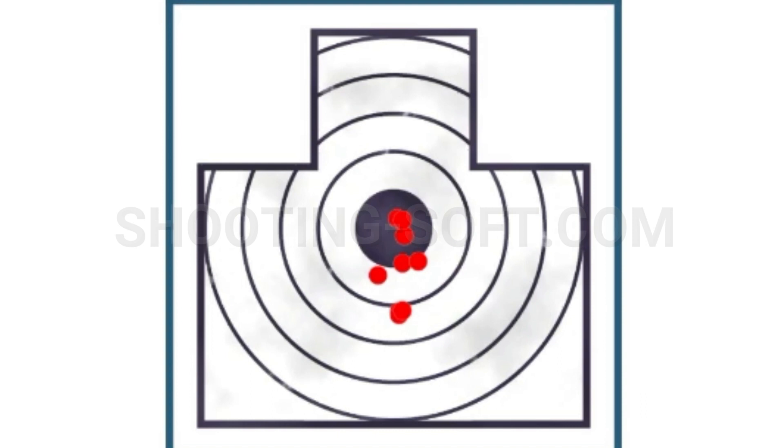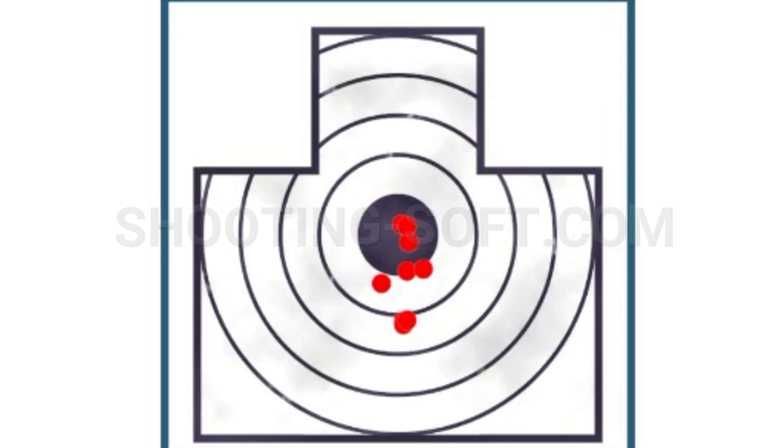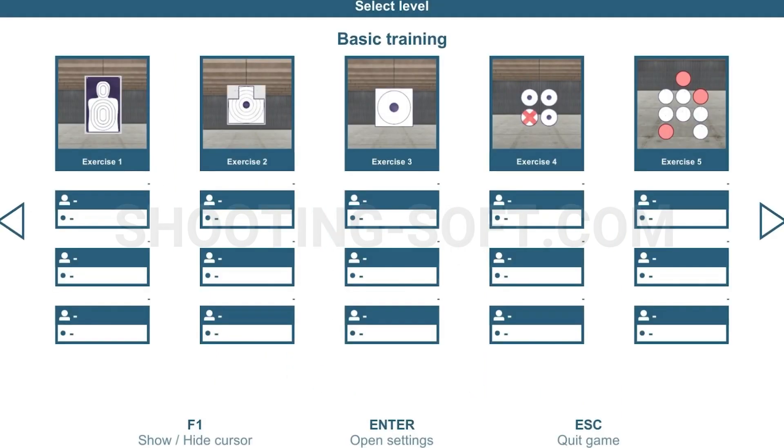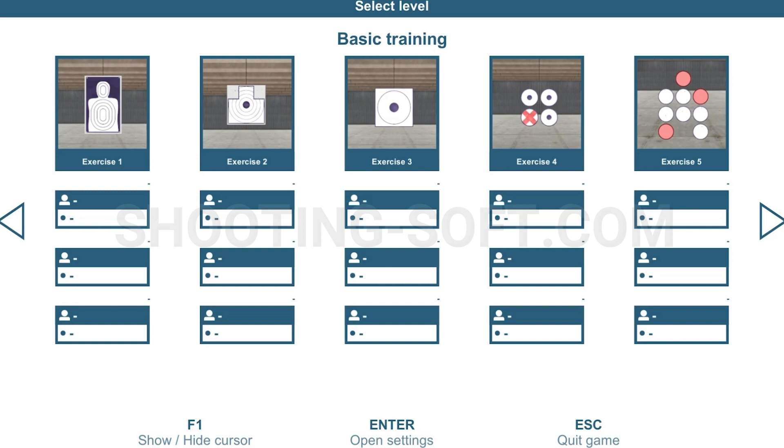I can look at this and try to evaluate what is happening with my targets. I wish each target would be displayed separately, because some targets were high and some were low — maybe some of my lower targets are causing me to shoot low. Right now I really don't know for sure, but it still gives me a pretty good layout. Let's return to menu and go to exercise three.